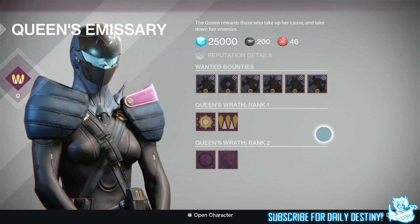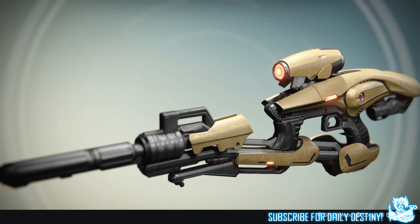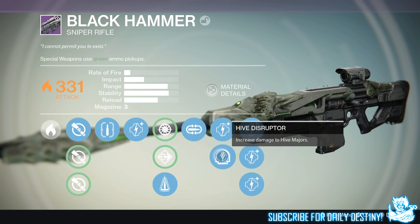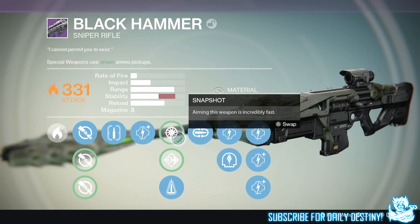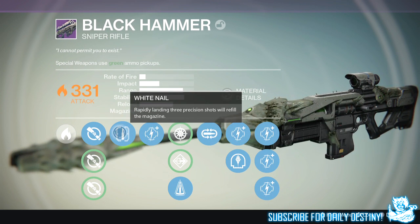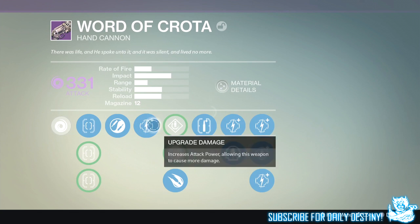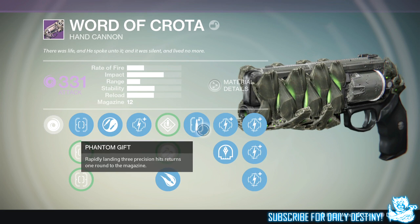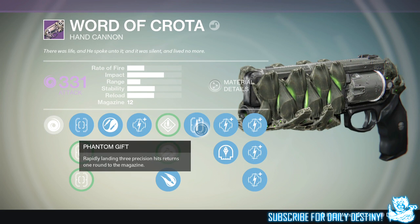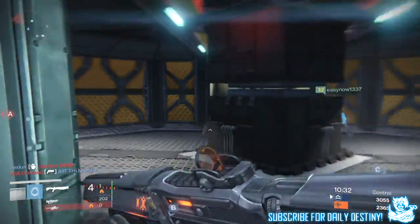Moving on to weapons: fixed an issue in which the Vex Mythoclast was not respawning with primary ammunition. Fixed an issue with the Hive Disruptor perk which now appears in the Black Hammer perks. Fixed an issue where the Phantom Gift and White Nail perks would become interrupted — bonus damage from perks like Explosive Rounds and Hive Disruptor no longer interrupt the count; three precision hits within the time window will trigger the intended refund bonus. Oracle Disruptor perk now triggers more often; Hive Disruptor perk now triggers more often but does less damage per event.